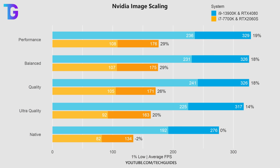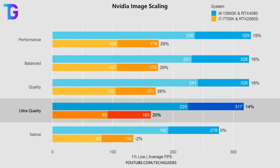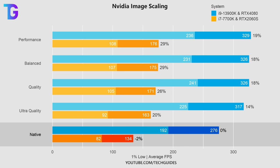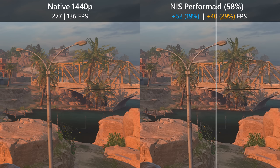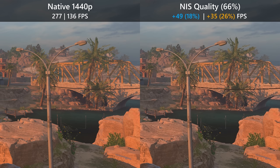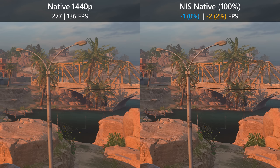Moving on to NVIDIA Image Scaling — performance-wise, the quality, balanced, and performance presets all result in roughly the same FPS, with ultra quality giving slightly less of a boost and native obviously providing no performance uplift. The performance preset at 50% native resolution produces a very grainy and aliased image, especially compared to Intel XeSS. The balanced and quality presets don't really offer much of an improvement. Ultra quality is probably the only preset I'd recommend, but since it's not possible to add anti-aliasing, the image is still simply too grainy. Finally, here's the native profile, which I'll later compare to FidelityFX CAS.